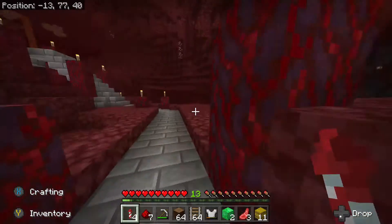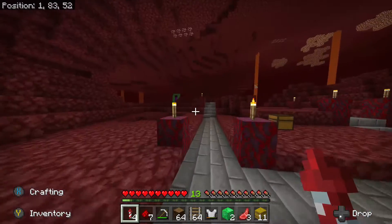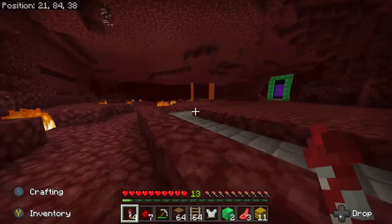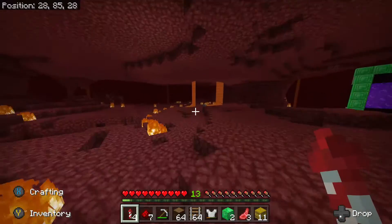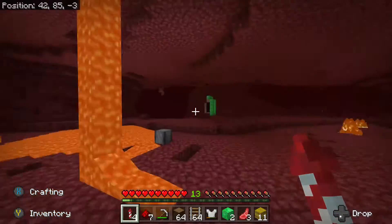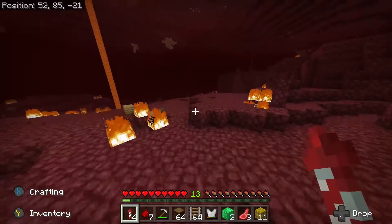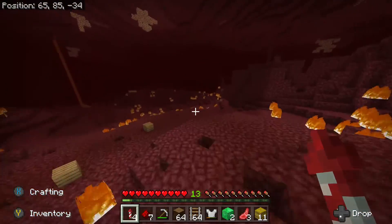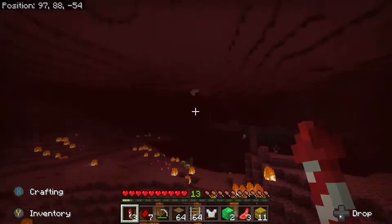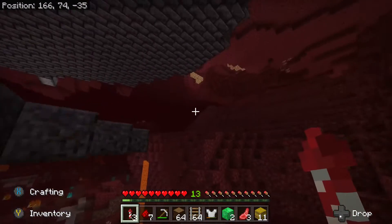Today I'd like to show you my nether base, which I am currently working on. We go up here and just fly in this direction for a bit — not necessarily fly since the roof is too low here. That there is another person's portal; I don't know, they thought they were rich enough to put emerald blocks there. Now that we're in the open we can fly, and my structure should be coming up right now. So yeah, this is my nether base.